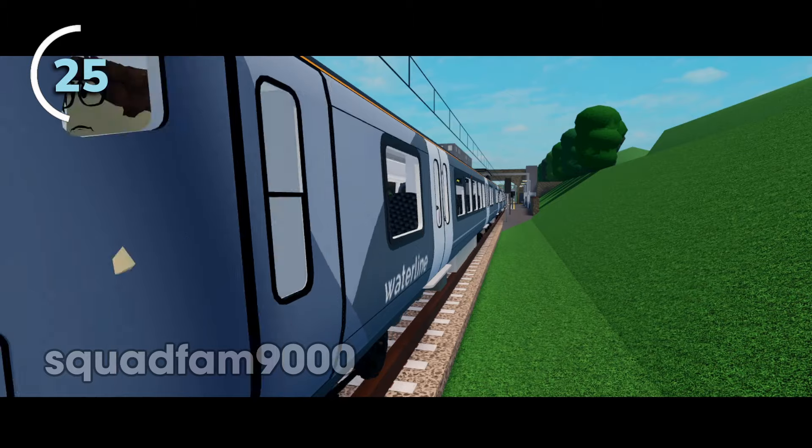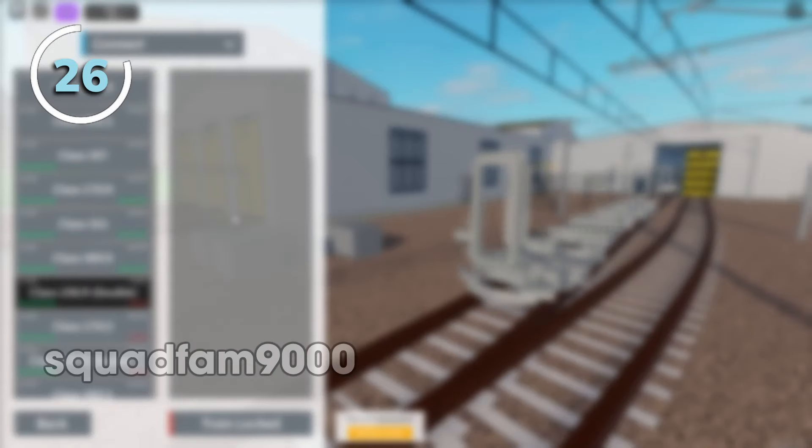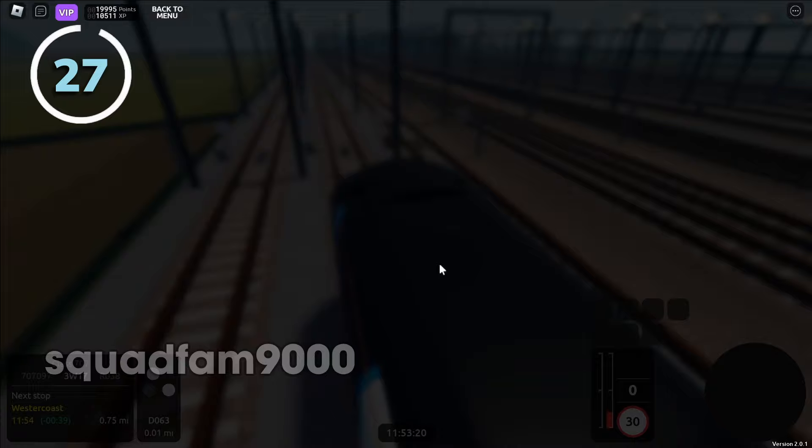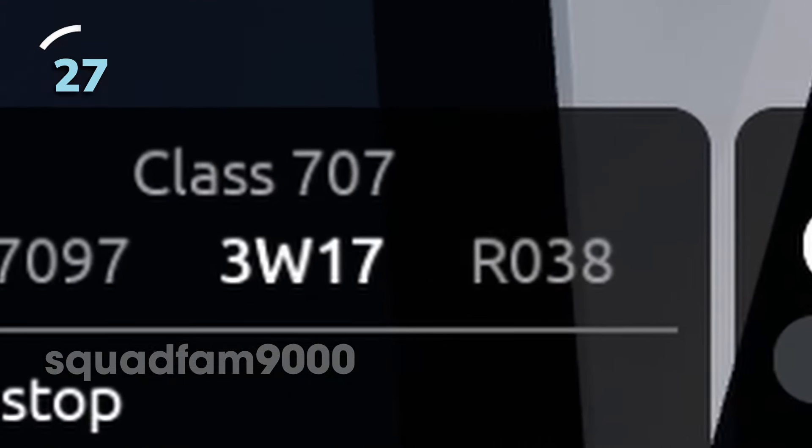You drive Waterline when you're in curriculum depth. You can choose to drive three types of trains: diesel, electric, or a bit of both technically. When you spawn the train in, you are automatically assigned a free headcode.